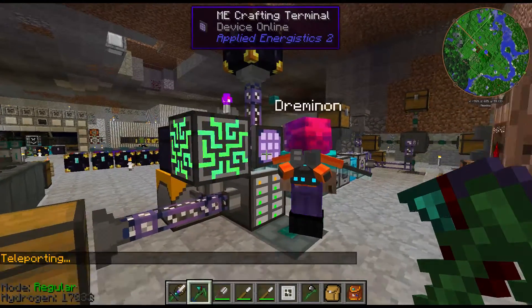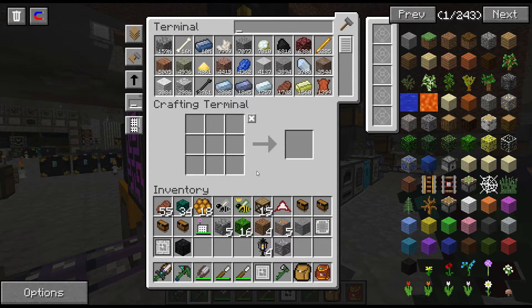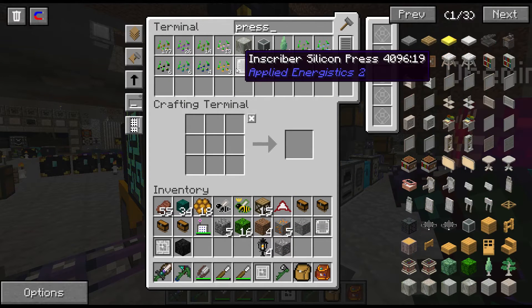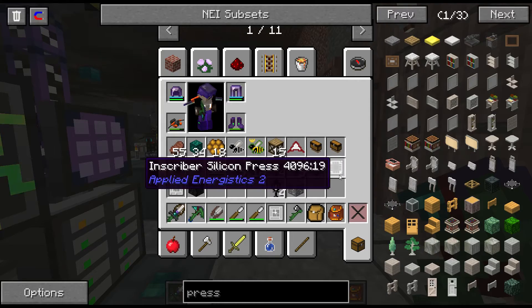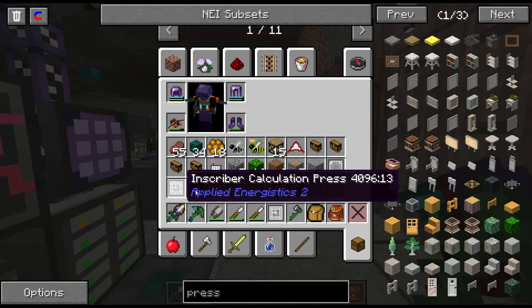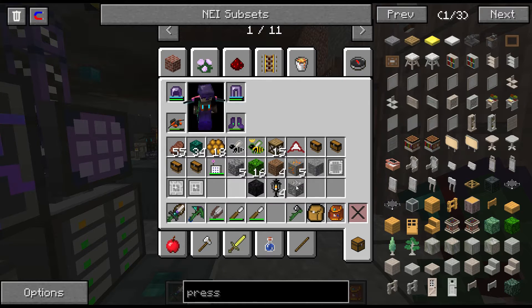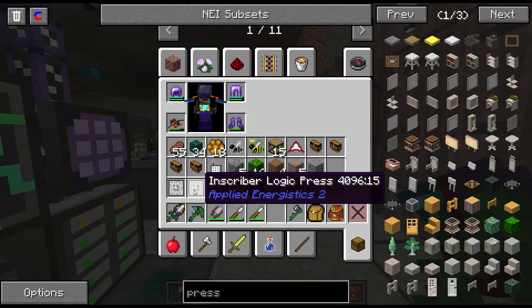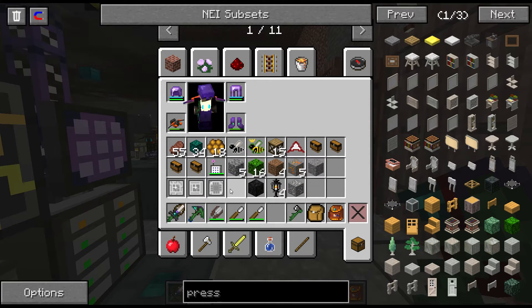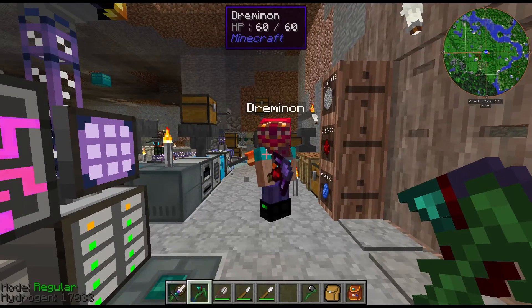After you find all the presses — silicon, calculation, and logic — you'll need one more. The fourth press is the engineering press. So you need all four: calculation, logic, silicon, and engineering. Once you have those four presses, you're good to go.